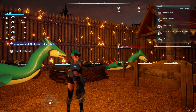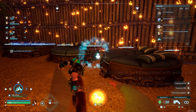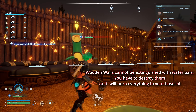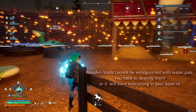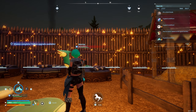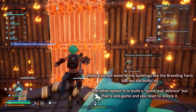Alright guys, so if you see your walls are actually burning because you've been raided, you need to destroy the wall. I'm trying to bring some watering pals to destroy the fire, but they don't eliminate the fire from the walls. They will only water the base — like you can see my base is on fire right now, so my pals are going to water the base, but they're not going to water the wall. So you need to destroy the wall if your wall is on fire.